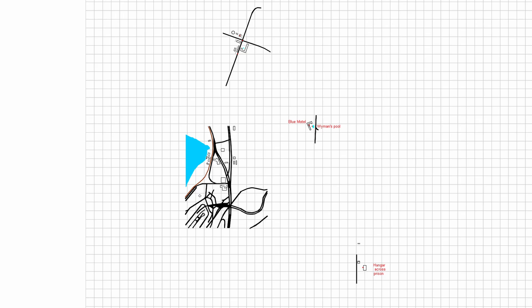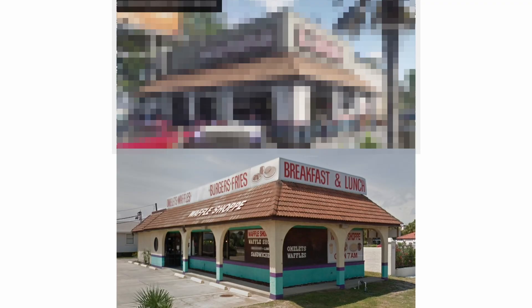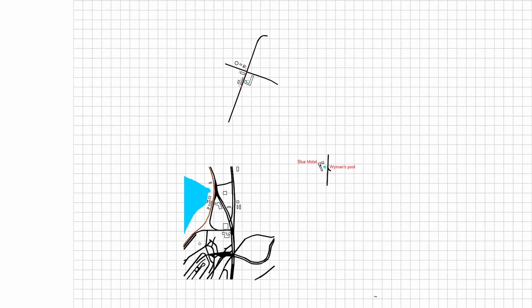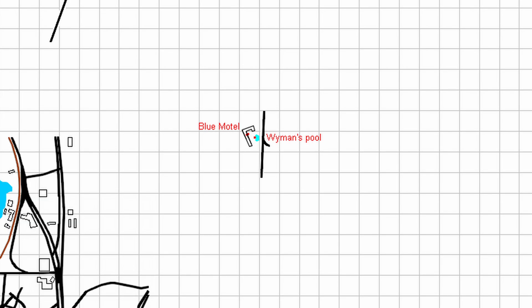Before we take a look at Vice City, we need to go up north to Port Gellhorn. To the north, we know of an intersection which has a gas station and shows a small town vibe. This is where Hank's Waffle Diner is located in Hank Hill. To the north of Hank's Waffle Diner is Sugarloaf Mountain. In terms of Port Gellhorn, we know a bit of the layout — including the Blue Motel's location a bit to the east, which is where Wyman's pool and trailer scene is located.